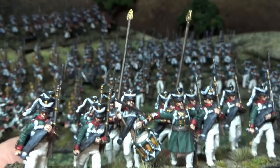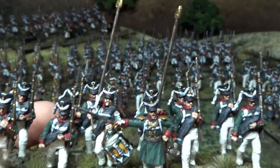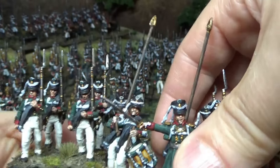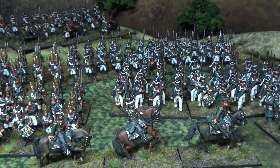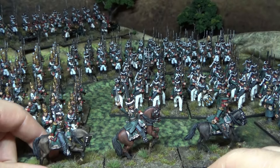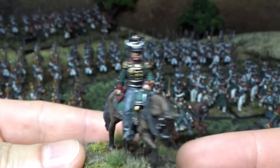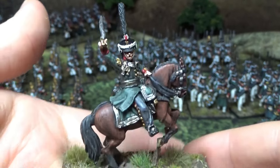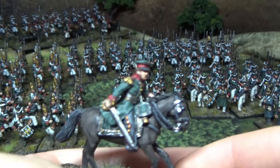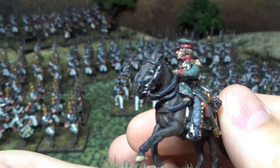I added an extra box of Perry Miniatures Russian infantry — I'm going to need a lot of bodies to throw in the meat grinder if it's going to be Battle of Borodino. I also added some Russian commanders, which are in metal and from Perry Miniatures. Let's take a closer look at these. Here we have — onward to glory, or however you'd say that in Russian. And this guy is in a hurry. Nice little commander here, lovely to paint. Look at the panic in the horse's eye.